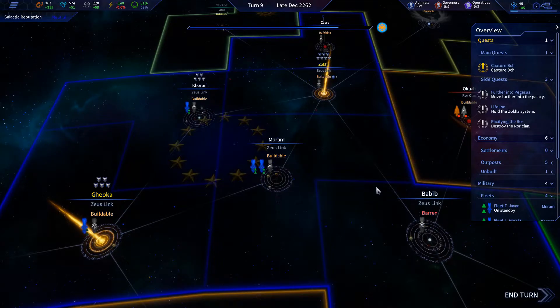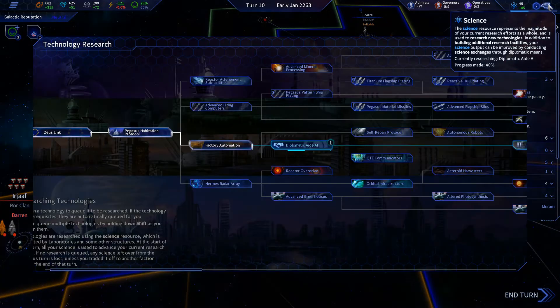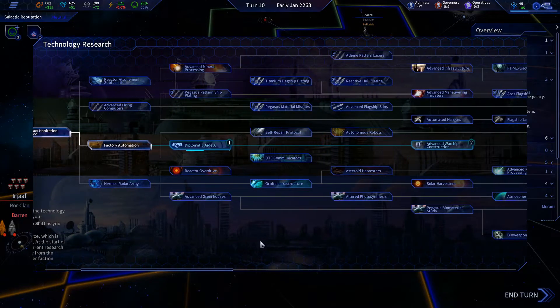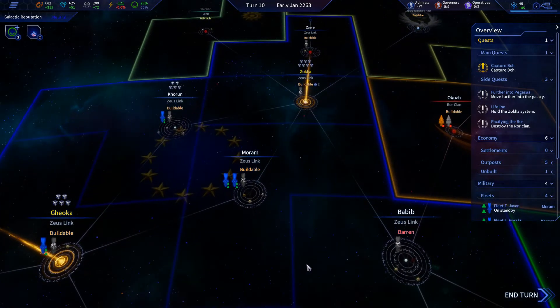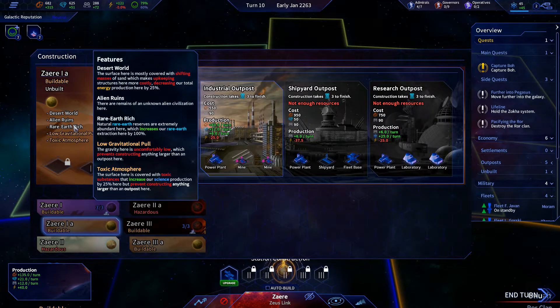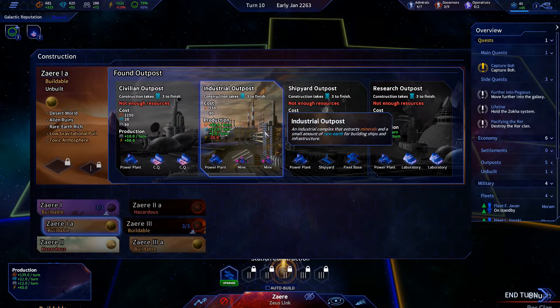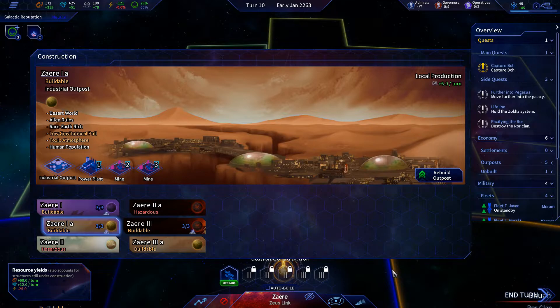Let's see what we can do this turn — I do want another research outpost. Our research is going pretty well. Eventually we'll get to the advanced warship construction, so I want to get more minerals going. I'm gonna build another mine here with the increased rare earth — I think that's really gonna help us in the long run.